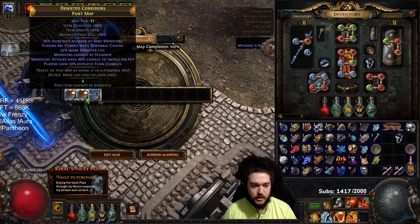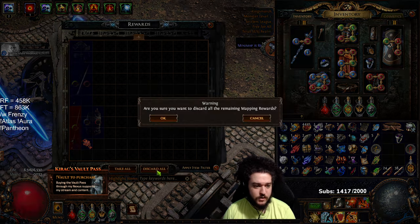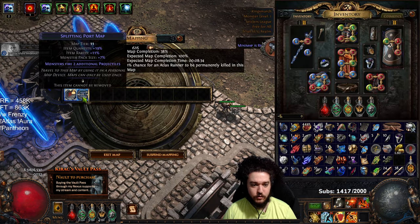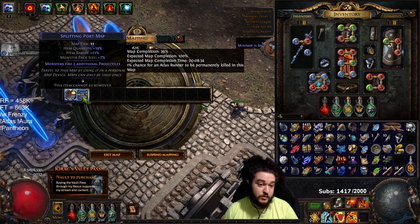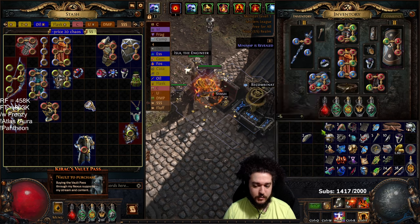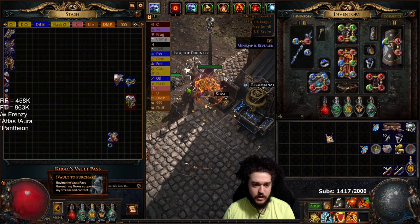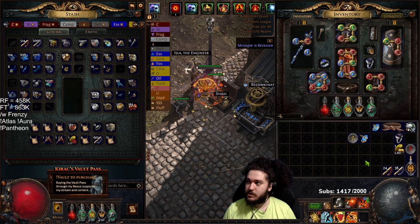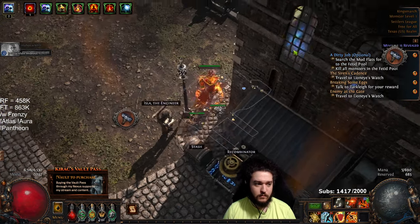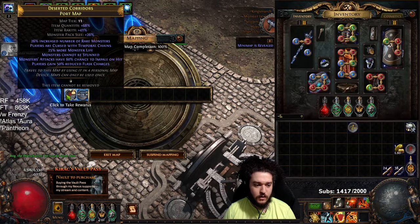A huge thing about the mappers: there's a crazy difference between a hundred percent and say eighty percent — it's like five times map bonus difference. Getting a hundred percent is very, very advisable. Obviously you can't guarantee it, but getting them as close to a hundred percent as possible is the best thing you can do. In my opinion, ignore them a little bit at the beginning and focus on upgrading your town. Mining is probably the best thing to max first because when you max mining you get the ability to generate extra gold when you're mapping.